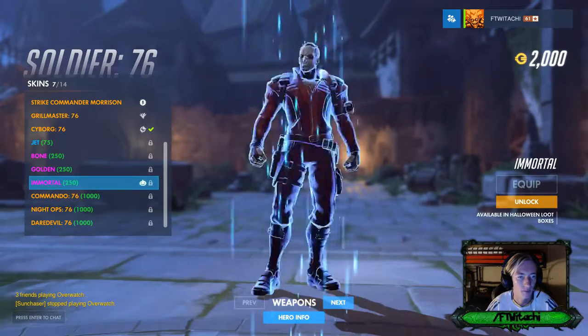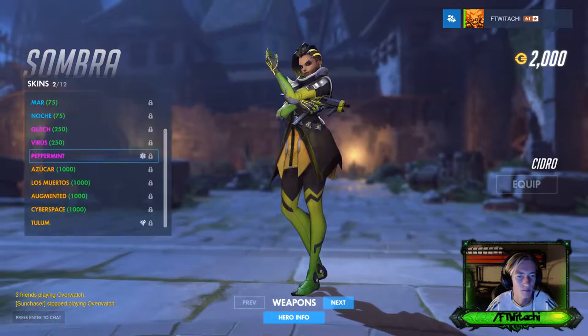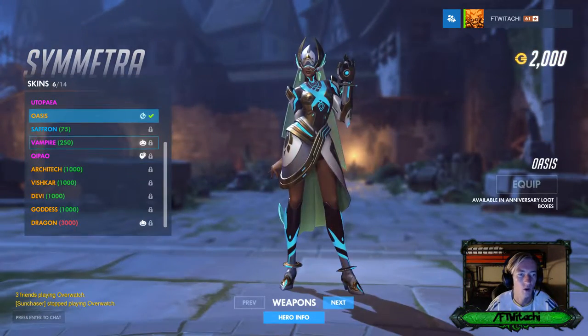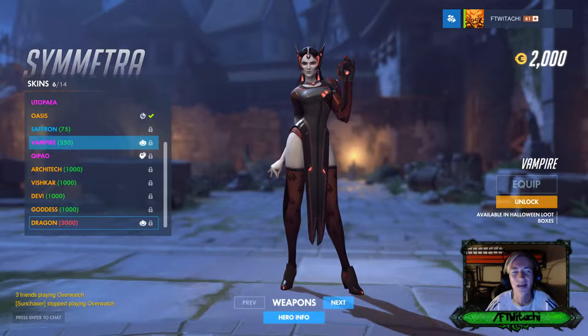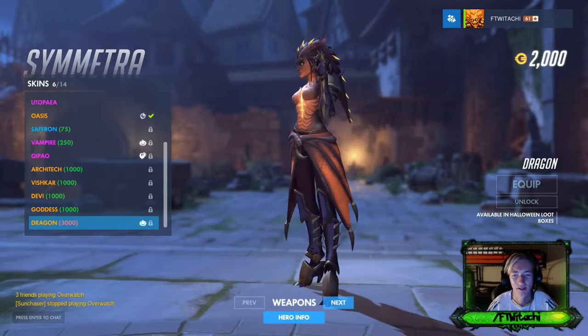Roadhog's got Immortal. Soldier 76's skin kind of looks like something from the Addams Family. Nothing for Sombra, which is kind of fascinating. And Symmetra — she's got Vampire.